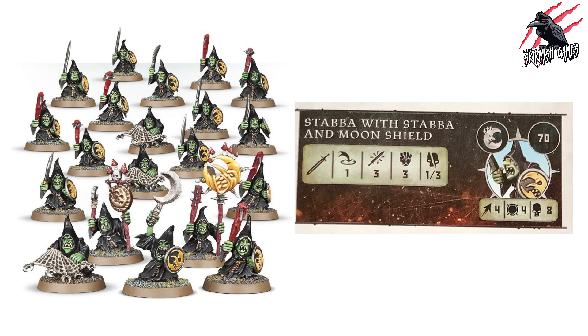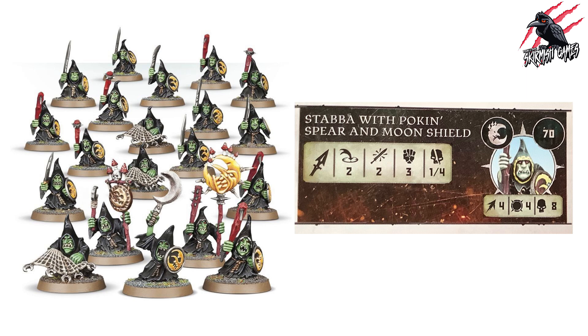The Stabber with Stabber and Moonshield costs 70 points with Movement 4, Toughness 4, 8 wounds, weapon range 1, three attacks at Strength 3 dealing 1 to 3 on a crit — pretty standard for 70 points. Similarly, the Stabber with Poking Spear and Moonshield is also 70 points with Movement 4, Toughness 4, 8 wounds, but now weapon range 2, two attacks at Strength 3 dealing 1 to 4 on a crit. Both are your standard chaff units, and both just get the two standard fighter abilities — no extras.